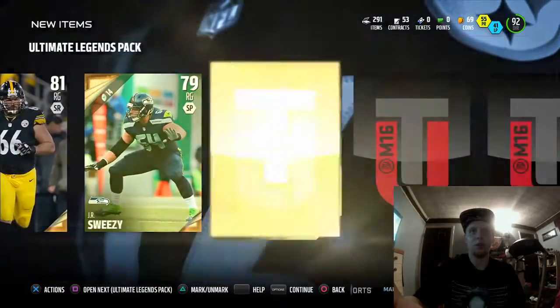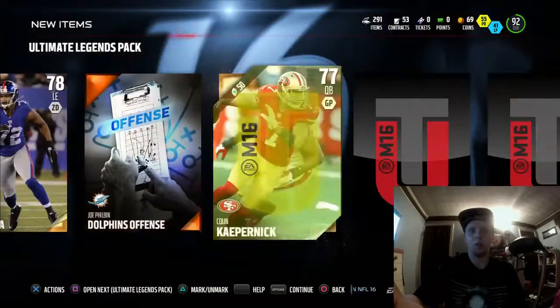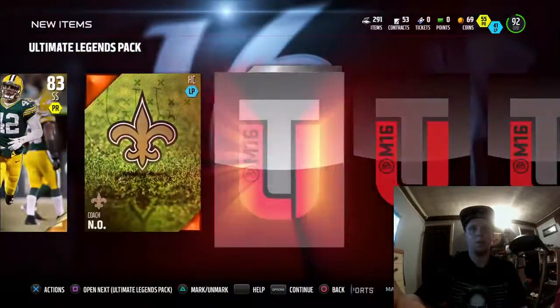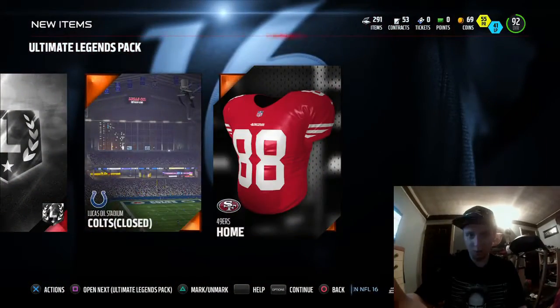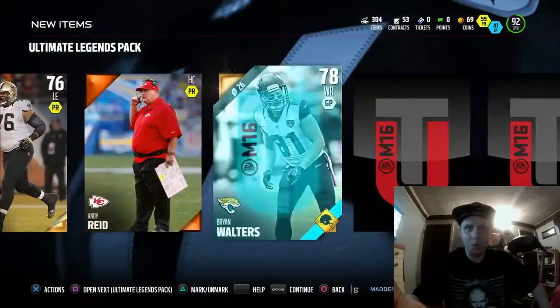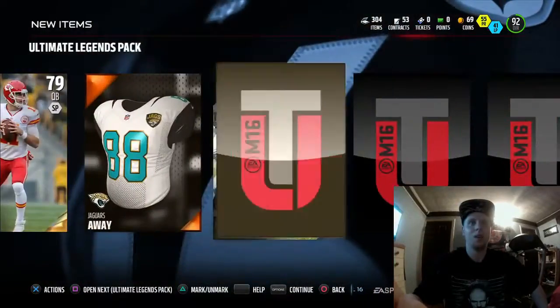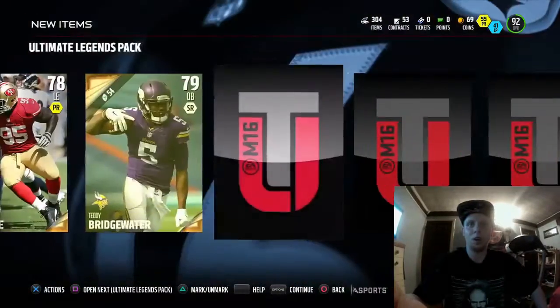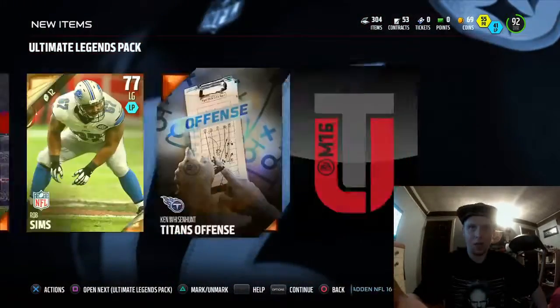Hopefully we get something good — again a bunch of golds. We get DeAndre Hopkins right there. Come on, get us something good. Another elite badge — Ultimate Legend badge, I should say. That will help us out, but I want a golden ticket. Alex Smith gold card — not what I'm looking for. Another Ultimate Legends badge.